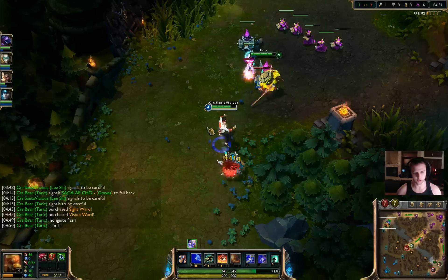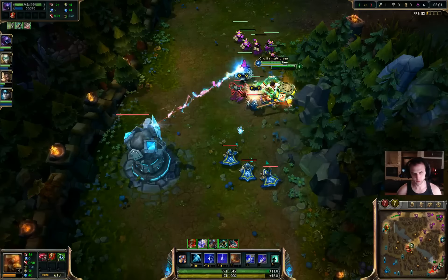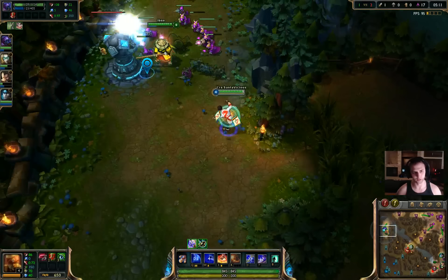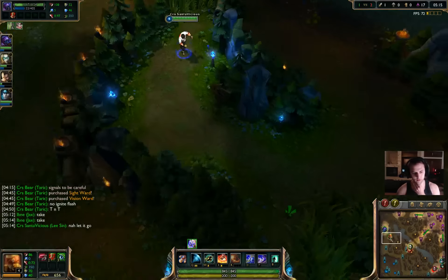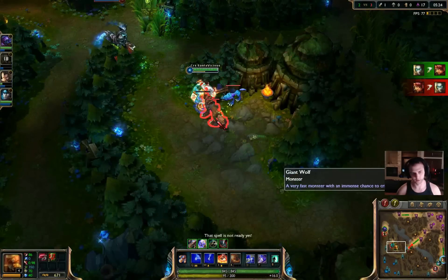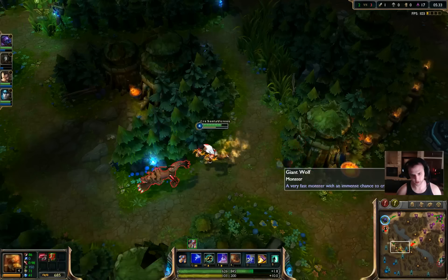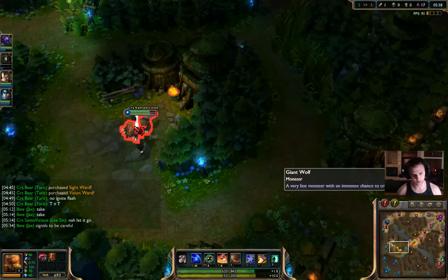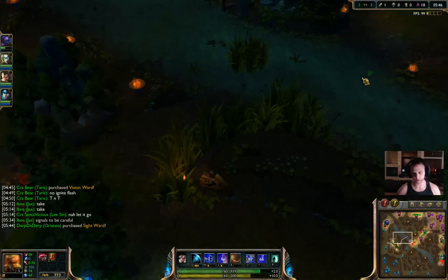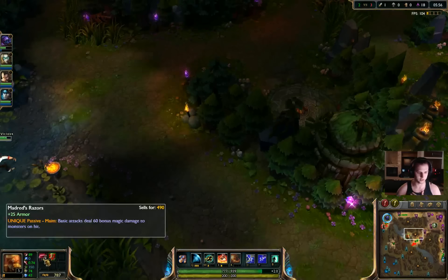I'm gonna pressure up his turret. We could zone him off a lot of XP here. We're missing all the CS on this wave. I took his wolves — he's actually behind me on XP, I'm level 5. I'm surprised he didn't try to scrap me with the red buff a little harder, but I guess he would've lost because I have my Madred's and all he's sitting on is a Spirit Stone. Spirit Stone's like a garbage item for trading because I have an extra 25 armor from the Madred's.